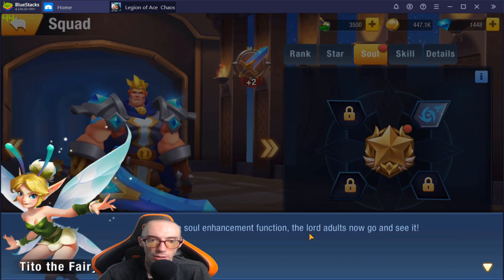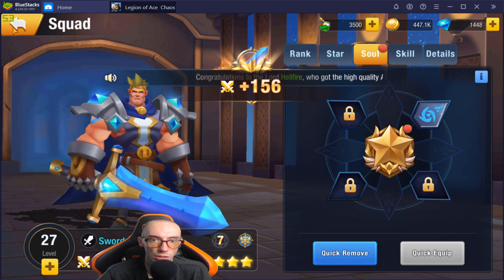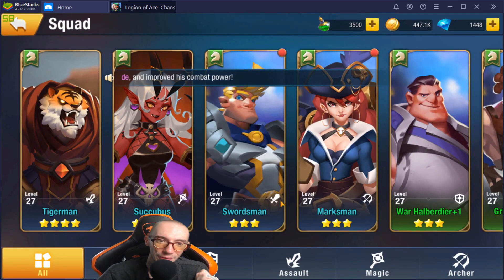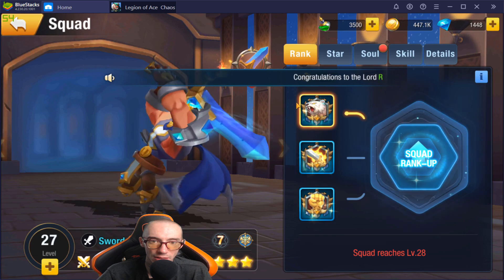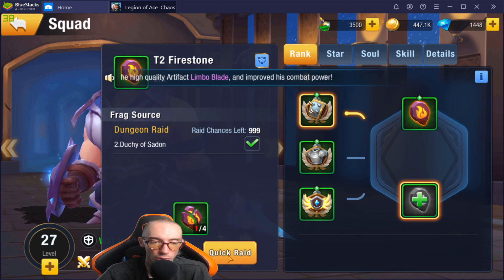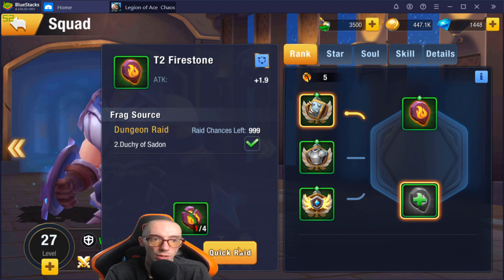We also just unlocked Souls, which is a whole other thing. There is still a lot of stuff to cover. Raids are one easy way to get the materials you need and tons of XP. However, be careful with Quick Raids because they use a lot of energy — it will keep raiding until it gets the necessary material requirements. If you're low on energy and want to be mindful of it, do Raid Once instead. In all other cases, Quick Raid is a lot faster.